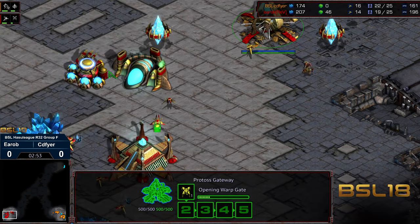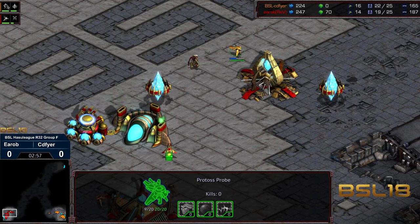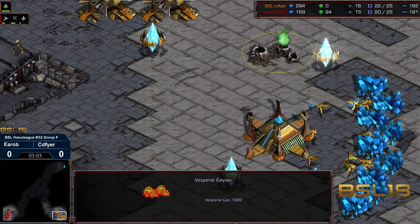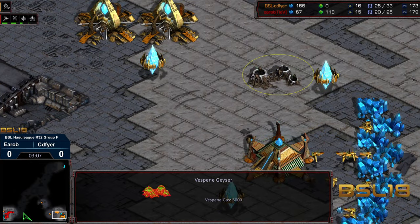The worker is sneaking his way in. We also have an initial Dragoon being built. It is important to take out that worker just in case they provide that little bit of extra DPS. There are three zealots making their way across — we'll keep an eye on that gas.